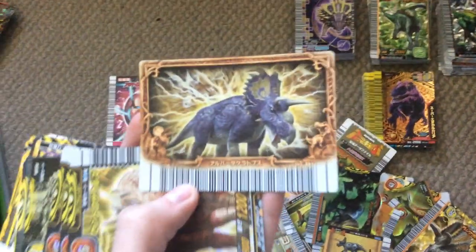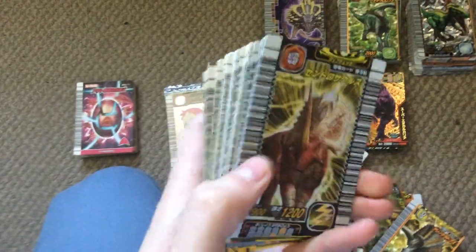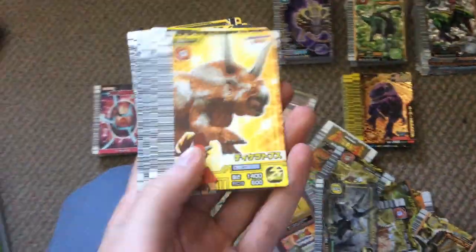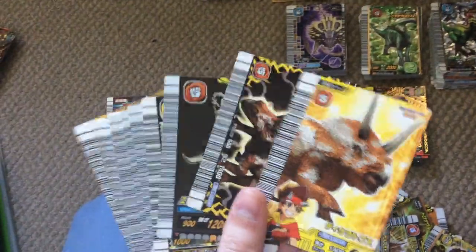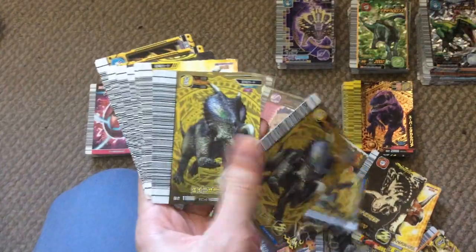We also have an Albertoceratops I needed — another one's in my folder. Then three Centrosaurus, a Triceratops, another Triceratops, a third Triceratops, a Diceratops — one is in my folder, I have two of them — a Eucentrosaurus, a few Einosaurus, and a few Brachyceratops. Chomp is quite pleased with the amount of lightning dinosaurs!